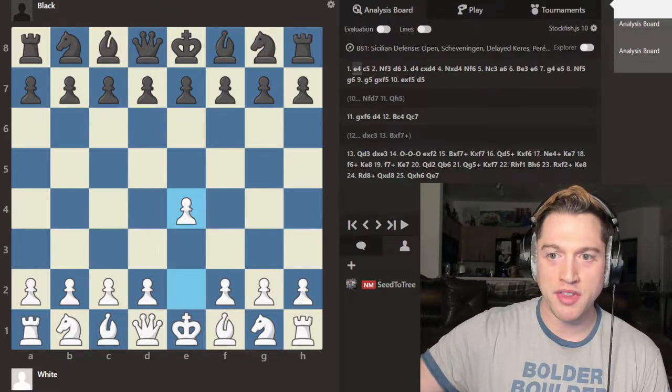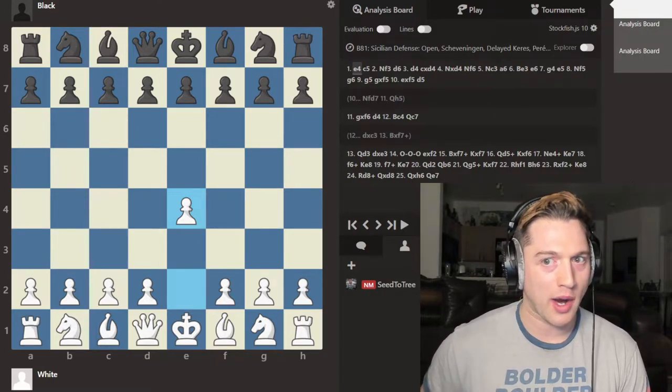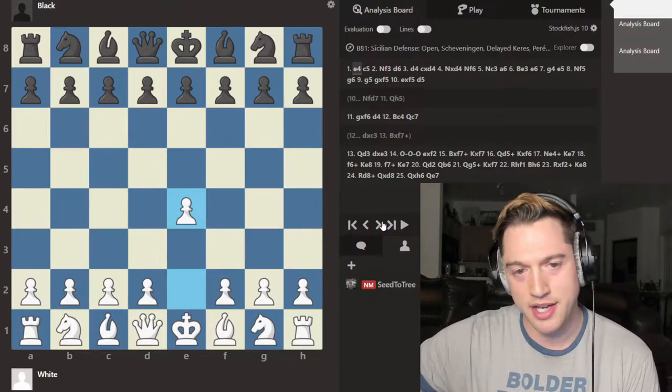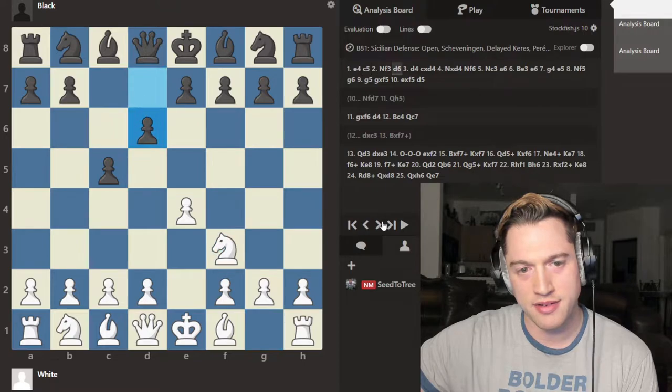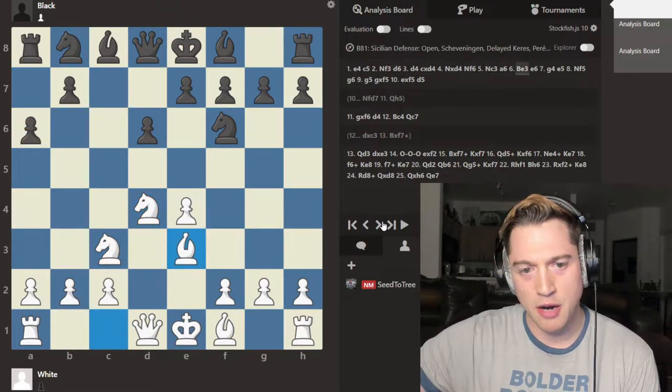The first one I want to show you today is actually a line I haven't seen popular in quite some time. It's called the Perenyi Gambit and it comes right out of the Sicilian. Check this out: e4, c5. This comes right out of a Knight f6 Najdorf. And now bishop e3 — you don't see this as much.